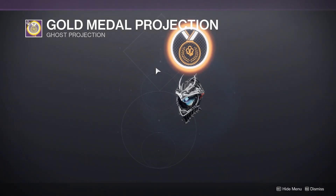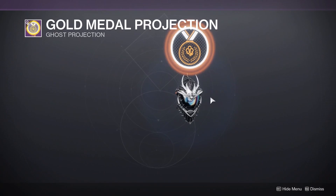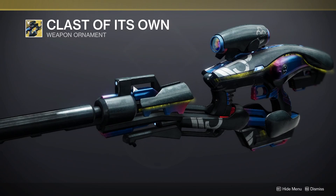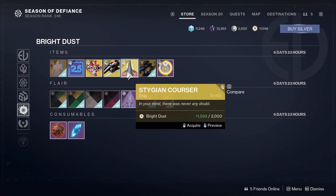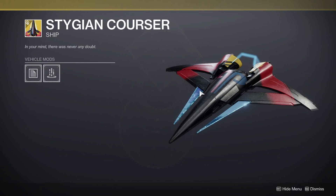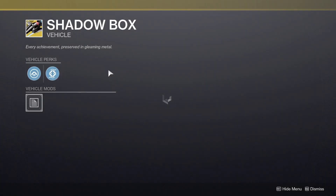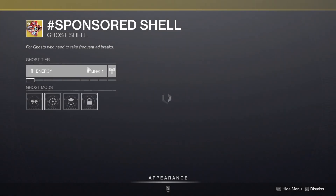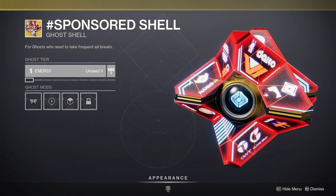We have the Gold Medal projection, we have the Class of Its Own weapon ornament for the Vex Mythoclast, we have the Stygian Courser — I think that's how you pronounce it — we have the Shadow Box sparrow, and we have the Sponsored Shell ghost shell.